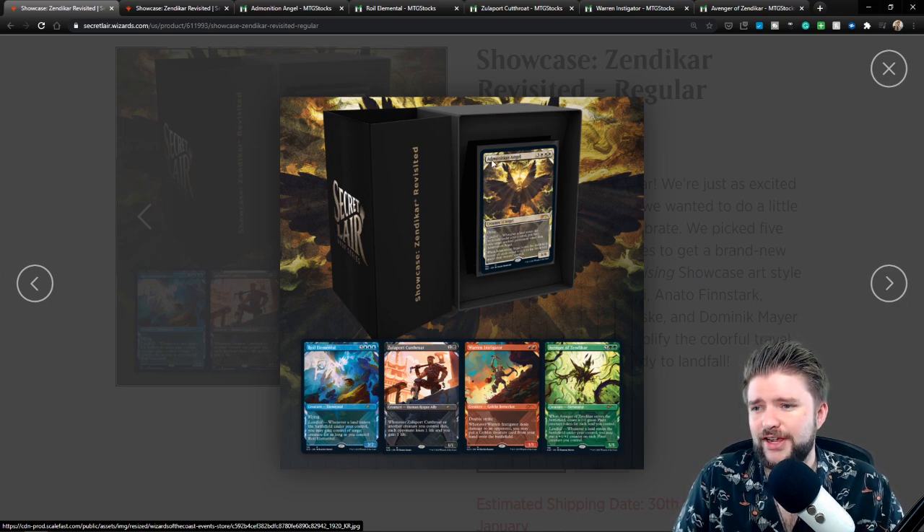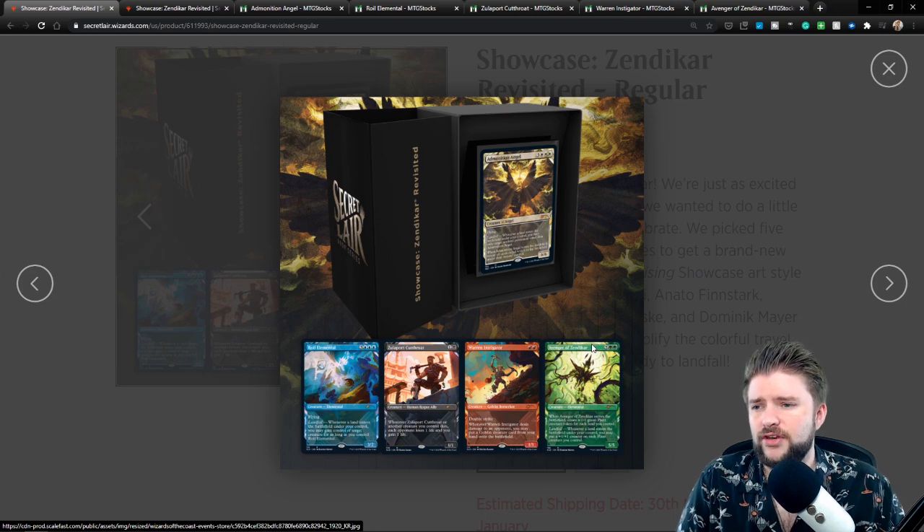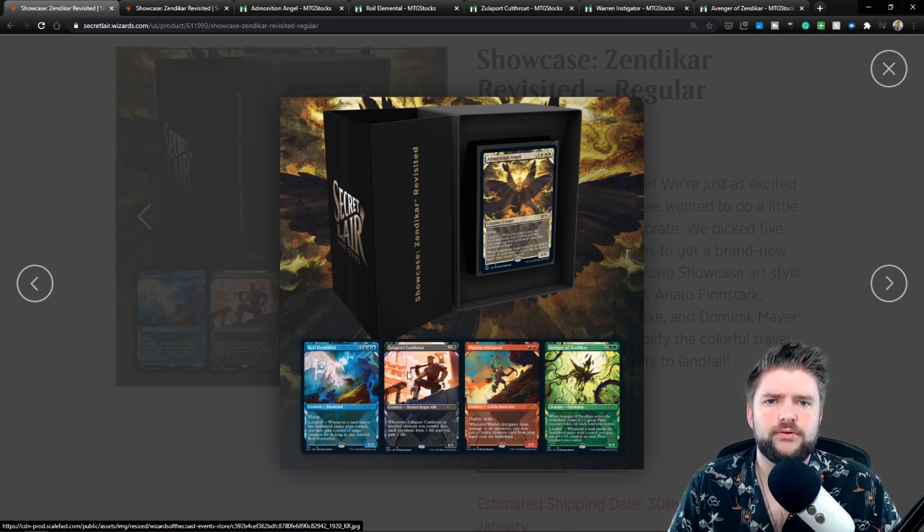Announced in the secret lair: Admonition Angel, Royal Elemental, Zulaport Cutthroat, Warren Instigator, and Avenger of Zendikar. Right off the rip, I like seeing playable EDH cards in this secret lair. They're all picked from across the Zendikar timeline — different sets where we've visited Zendikar — and they showcase the main mechanic with landfall. They also picked three staples: Zulaport Cutthroat has become a staple EDH finisher, Warren Instigator is a playable goblin, and Avenger of Zendikar is a playable EDH card in many, many decks.